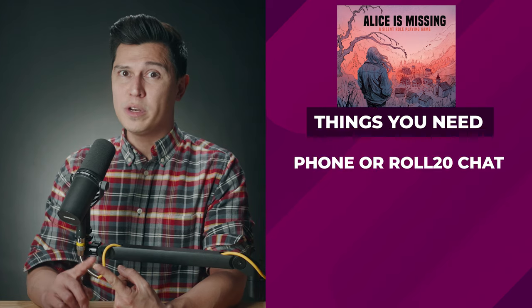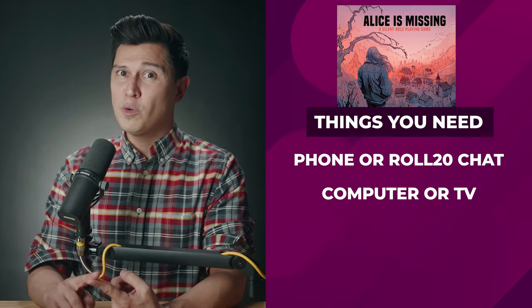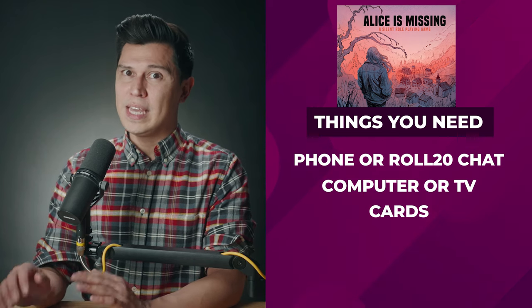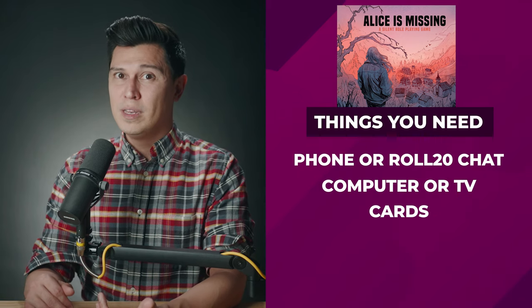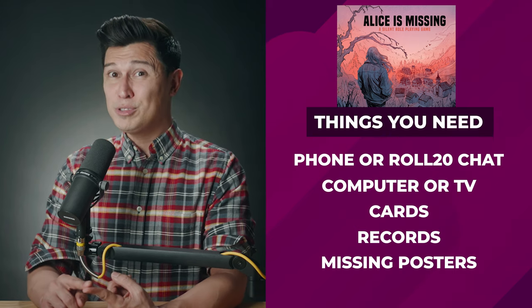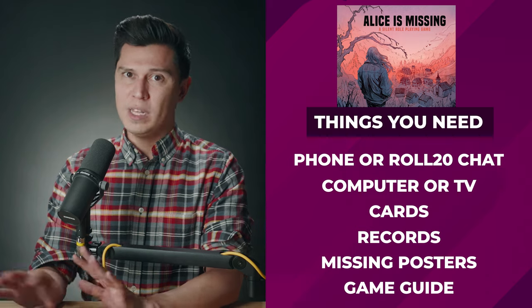What you need before you start. Before you start your game, you'll need a few things. Make sure everyone has a phone or device that can send messages — the Roll20 chat can do that. A computer or TV that can play video. The Alice is Missing cards, either included in the game box, printed out, or found under the deck section in the Roll20 module. Make sure to print out copies of the character records for each player, the missing posters, and a game guide. Roll20 includes all this, so if you purchase it on Roll20, you have it all.